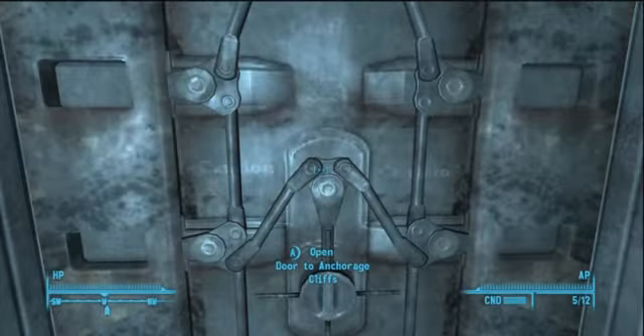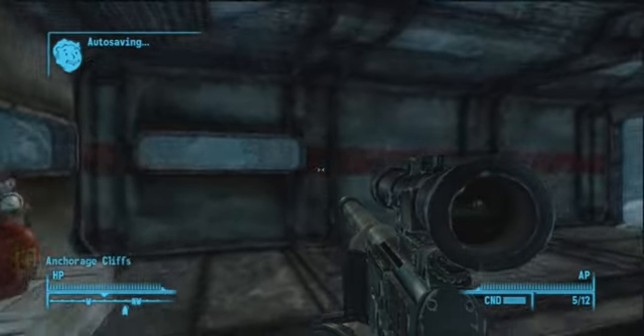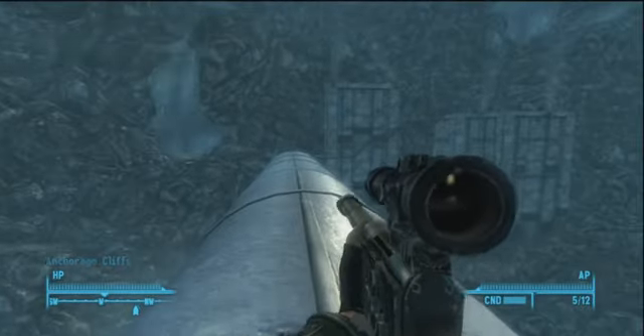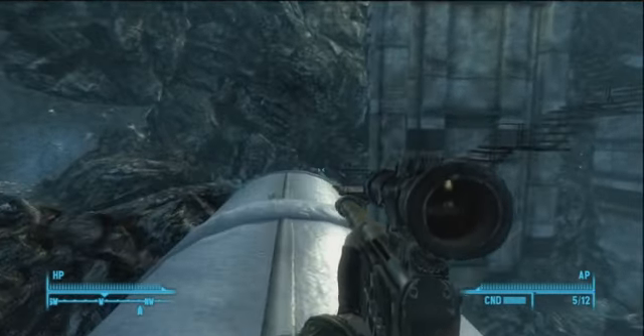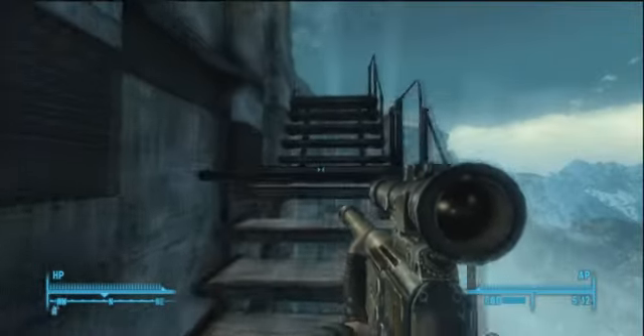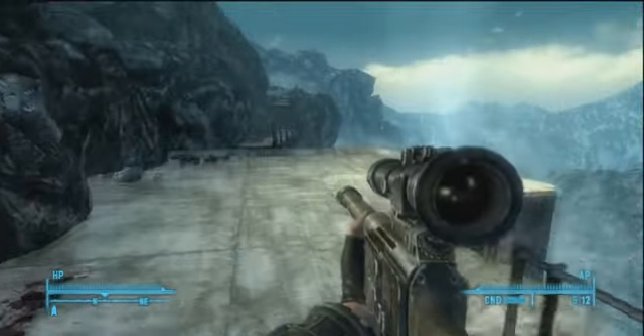With the door, if it says force lock 100%, why even bother trying to do the lockpick system? Just force pick open the door and get what you need and get out. Now be careful on the pipe, because I thought maybe there was an invisible wall — no, I fell off that thing a couple of times trying to be fancy.